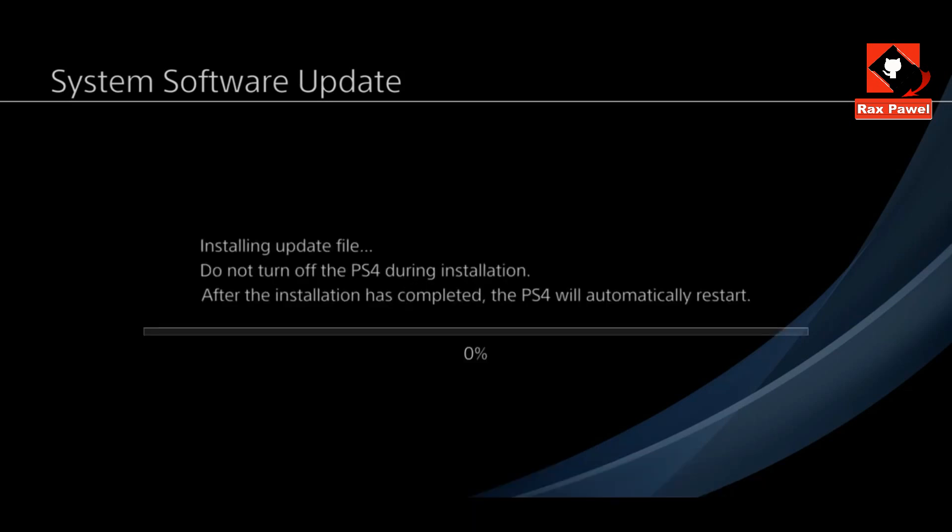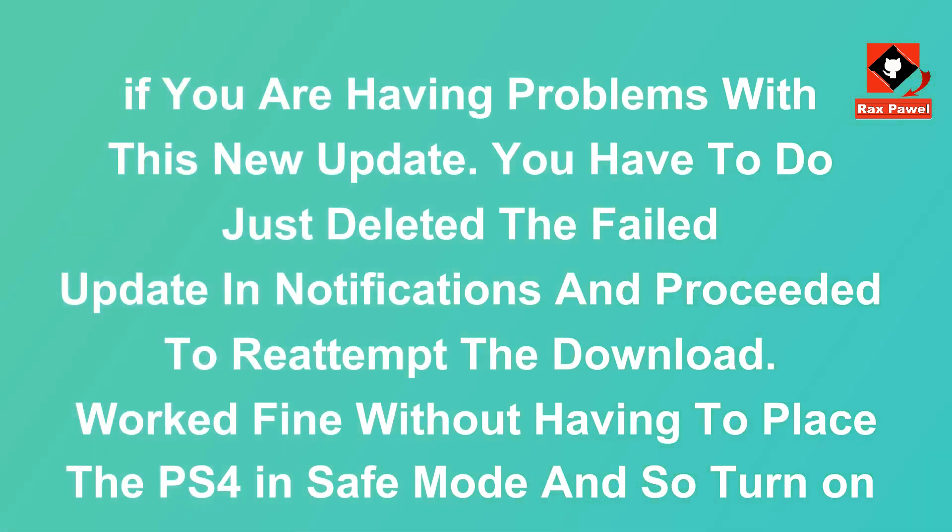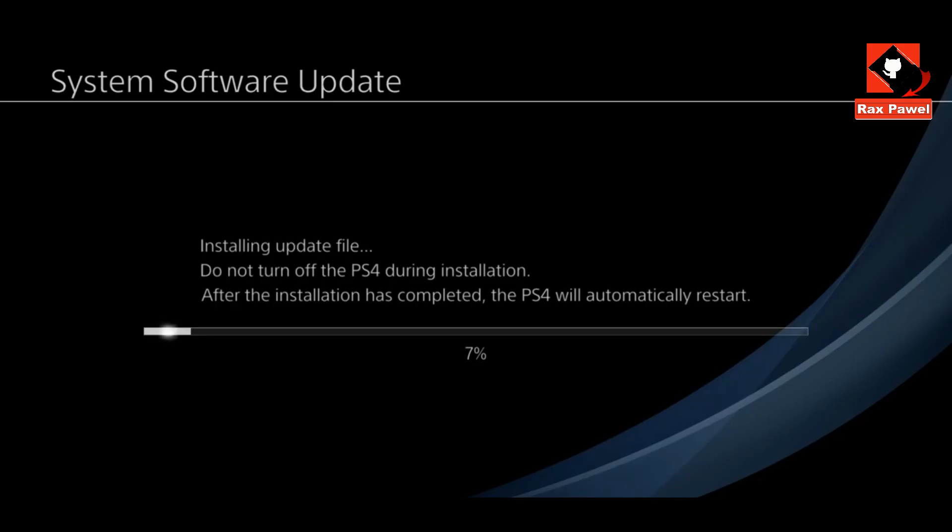Now it's updating. But if you are having problems with this new update, just delete the failed update and notifications, then proceed to reattempt the download. This worked fine without having to place the PS4 in safe mode. The update will work for you.